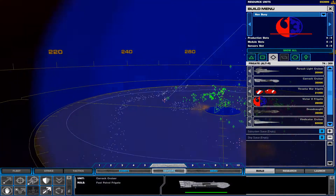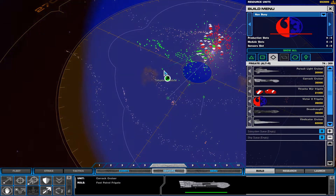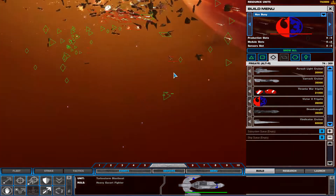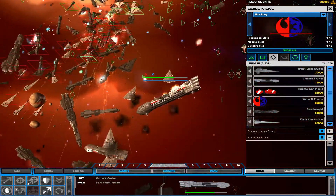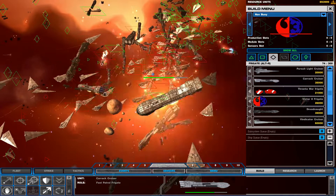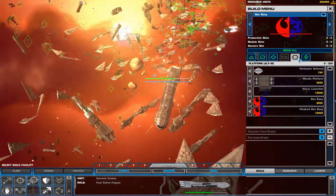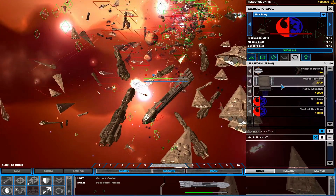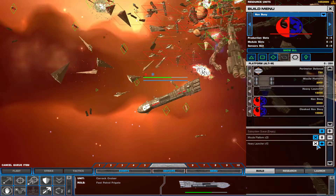We've got enemy contact. Hold and engage. Hit! Hit! Damage report confirmed. Hold and engage. We've got contact. Enemy contact. Birds are clear. All personnel, code red.